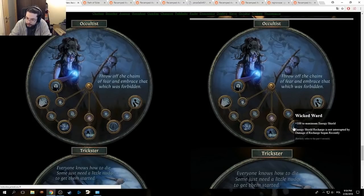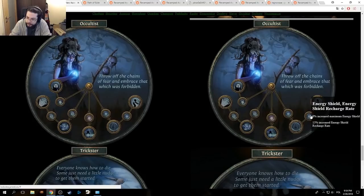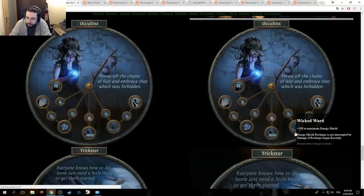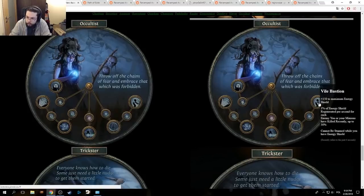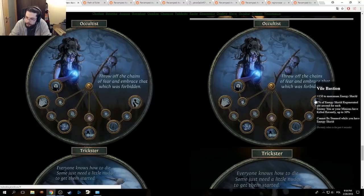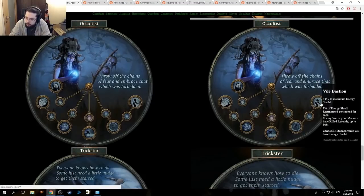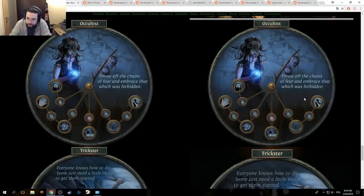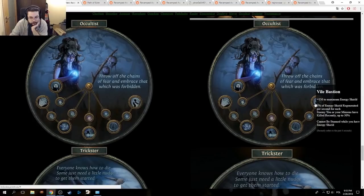Wicked Ward: 100% maximum energy shield recharge is not interrupted by damage if recharge began recently — no changes there. 150 maximum energy shield — I think this was 100 before. They just added 150 maximum energy shield, 1% of energy shield regenerated per second for each enemy you or your minions have killed recently, up to 30%. Cannot be stunned while you have energy shield. This node is really freaking powerful — it's interesting that they added 'you or your minions'.